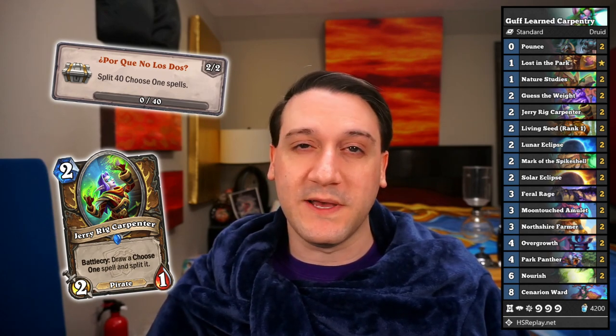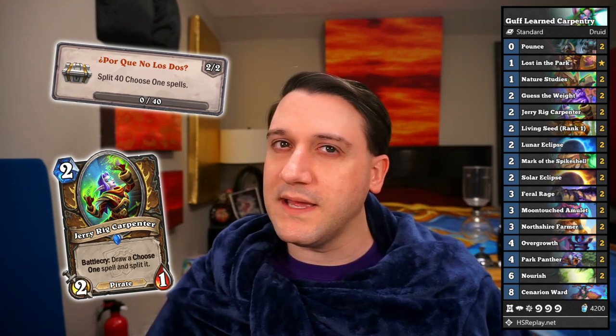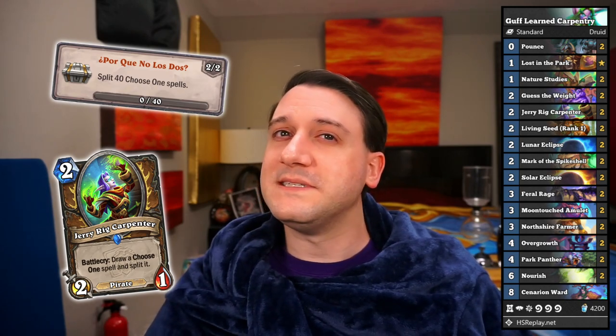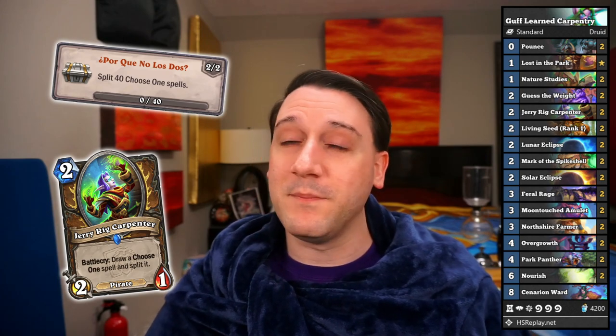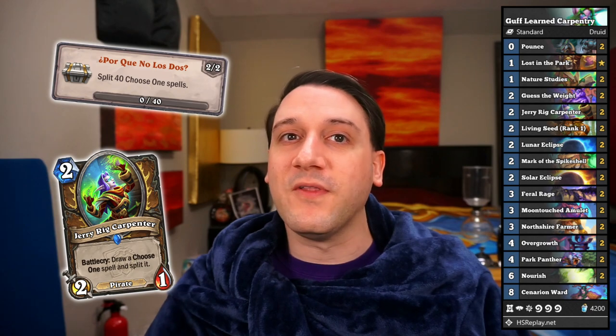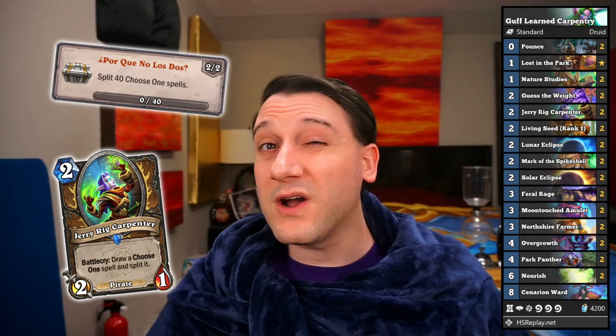For Druid, we've got Por Que No Los Dos, where we need to play Jerry Rig Carpenter in a deck with several choose one spells. We'll test Keeper Stelladris later to see if he counts, but based on the wording it probably has to be Jerry Rig Carpenter. Since she only works with spells, our options in standard are quite limited. A token deck might be the fastest, and a Celestial Alignment deck might be more busted, but we settled on Feral Rage and Nourish in a fun questline deck for this one. If you frequently draw the last of your choose one cards before the second carpenter, Soil or Power of the Wild aren't terrible to slot in.